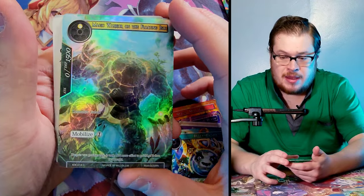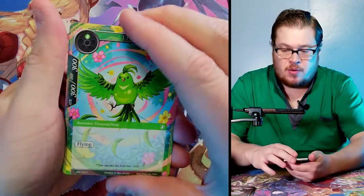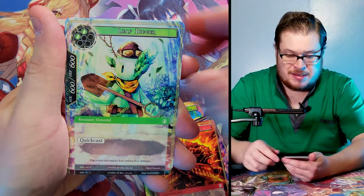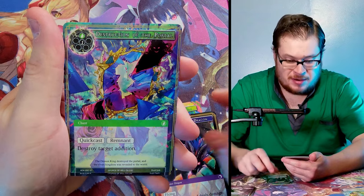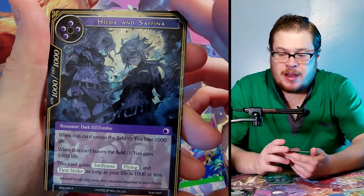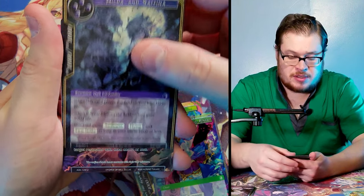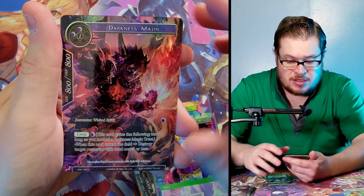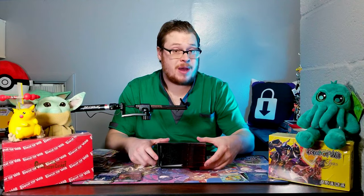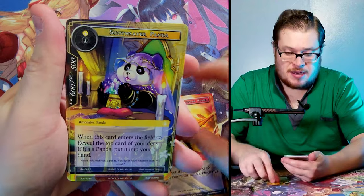Big Voice Stone Golem — let's see if we can find some more variants. I hope I didn't miss any going through this so fast; let me know in the comments. Hilda and Safina — I love the artwork on this card, this is our rare. I really want the full art of this one, it's dope looking. Darkness Majin uncommon. Just like that we are halfway through the box.